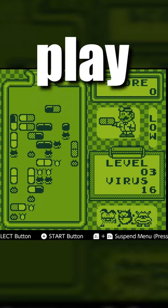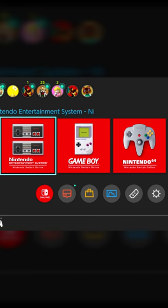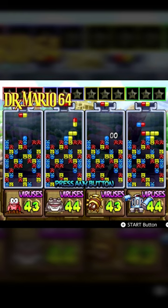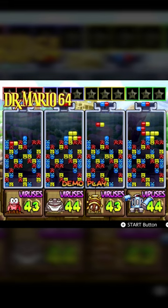Why the hell would you play Dr. Mario for the Game Boy when there are already two better versions available on Nintendo Switch, like the NES version and its full-color graphics, or the 64 one and its amazing 4-player mode? The poor black and white version just feels a little sad by comparison.